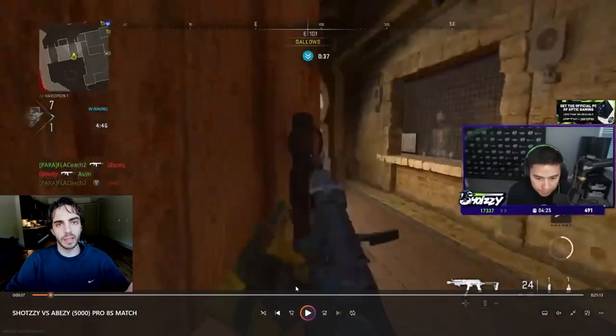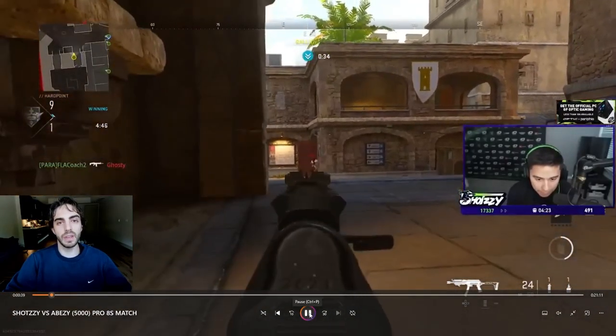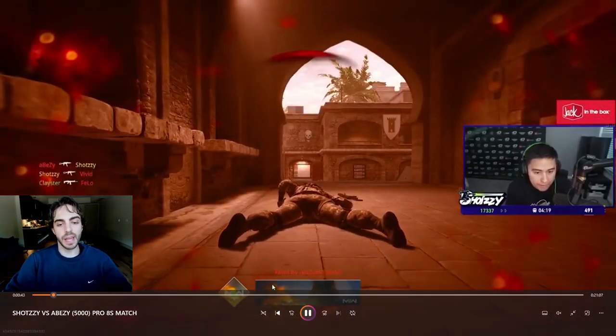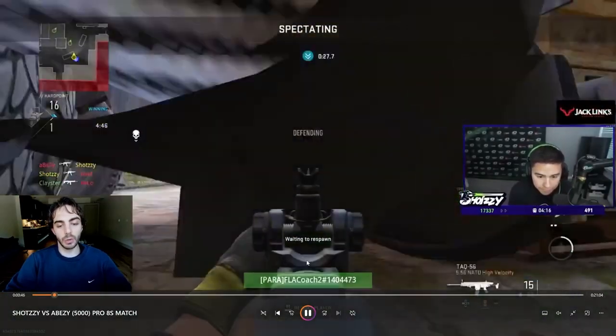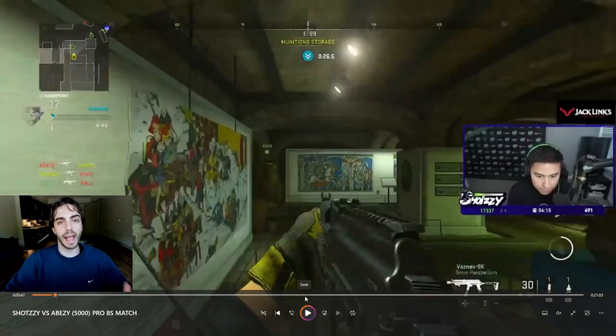He's playing some eights with Clay, Asim, and Parasite. They just started a Fortress Hardpoint, started on bad side, flipped the spawns, and now they're playing from the good side. He gets this first kill on Vivid but ends up getting traded by a BZ. Look what he does off his death — he's not waiting to respawn. He's cycling through his teammates, pressing that R1 button to start looking at what his teammates are doing, so when he comes off spawn he knows exactly what to do.